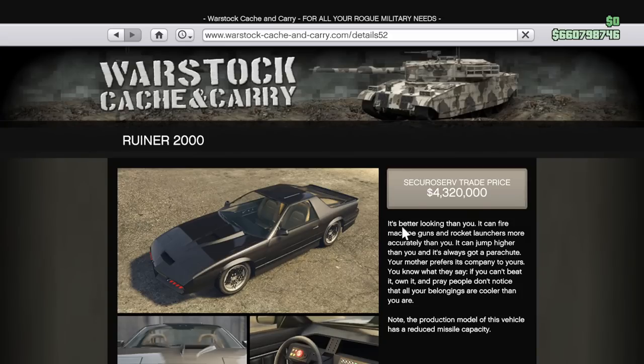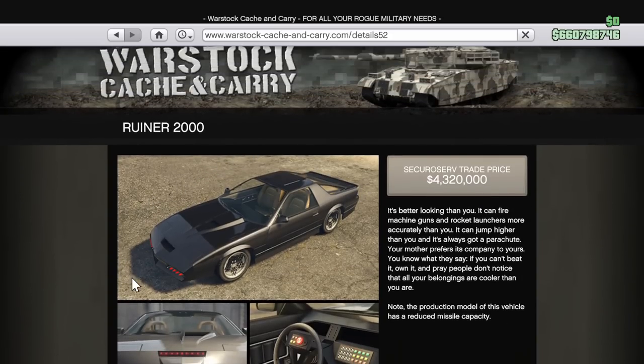The OG Rocket Vehicle, the Ruiner 2000, is 40% off, and I'm going to have to say avoid this one. Dropping a few mil on this vehicle just is not worth it at all. The standard form of it just sucks — only 8 missiles, it's slow, not armored at all. So unless you get it for the sole purpose of doing fully loaded so you can get the good version, just save your money.